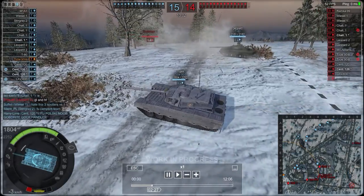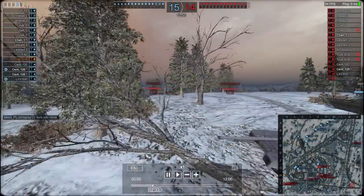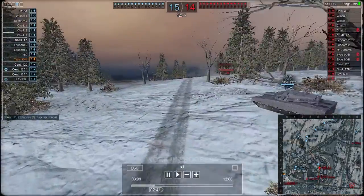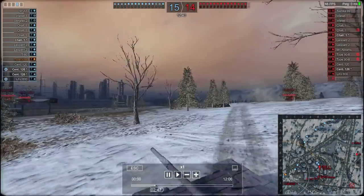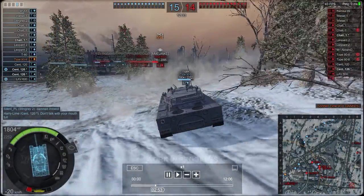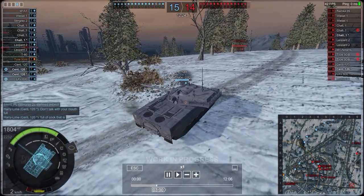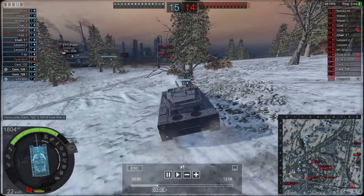Just like I said in the garage review, shots through the lower plate of this tank have a tendency to damage the engine. For the most part I just keep poking this ridge hoping to spot and damage something. I keep bouncing shots, and then land a nice 554-damage shot into an enemy Type 90.